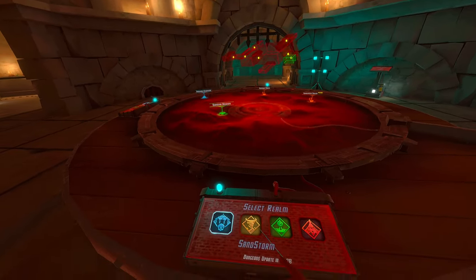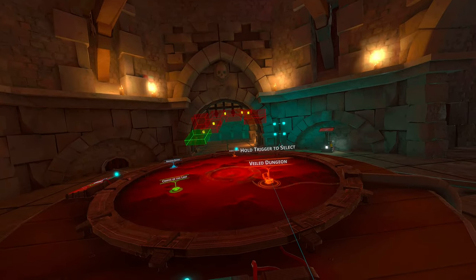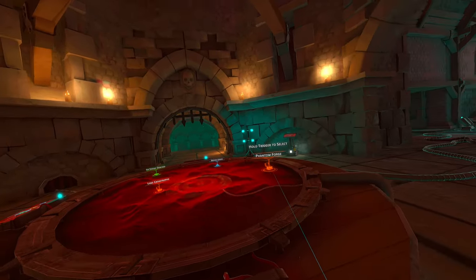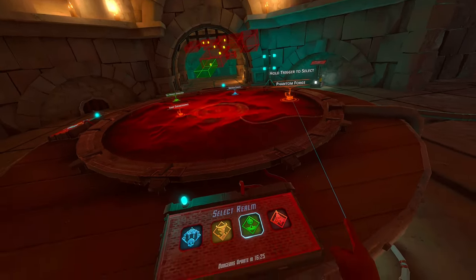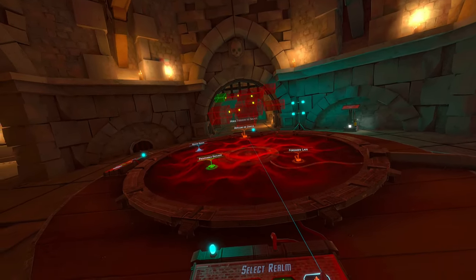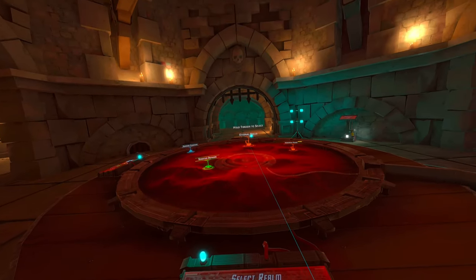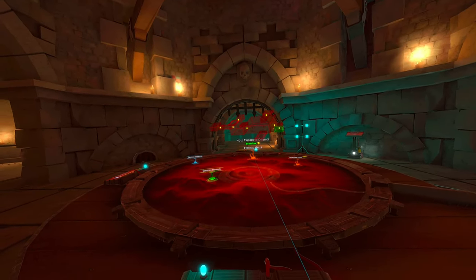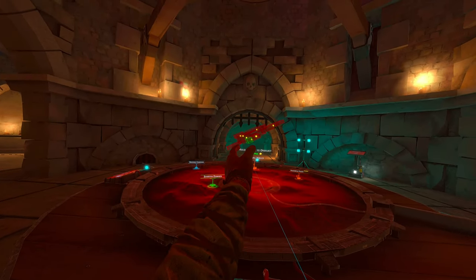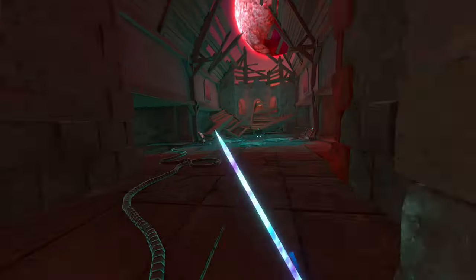I'm gonna see if I can find a good dungeon. The first one I looked at looked pretty good. I don't like the ones that are too confusing where you have to backtrack a lot — those can be a pain. I might do Vile Halls, but I love the aesthetic of the Underworld, so let's go with that. Eternal Halls it is — left, right, right, right, take all the rights.